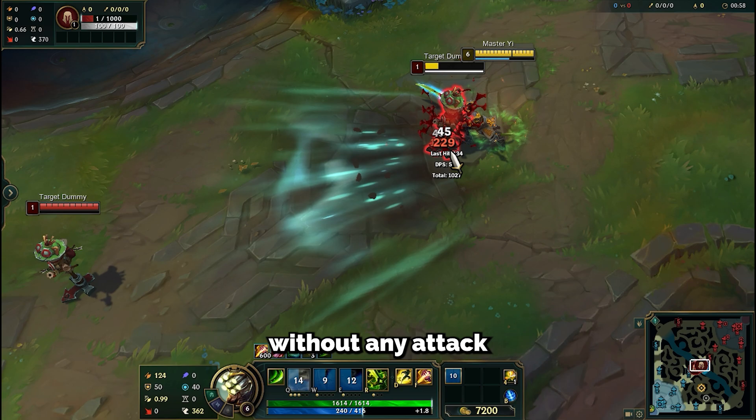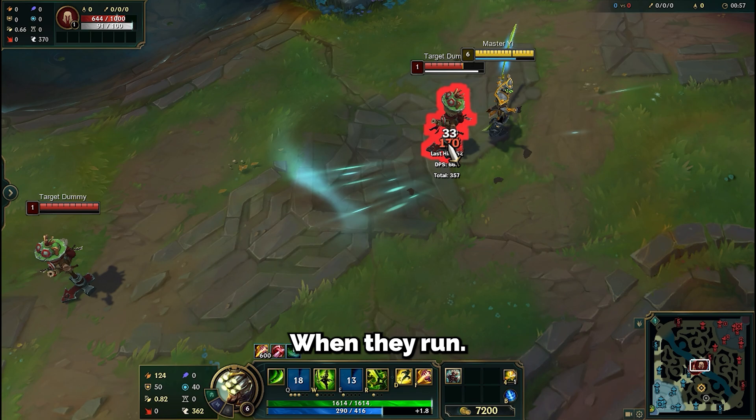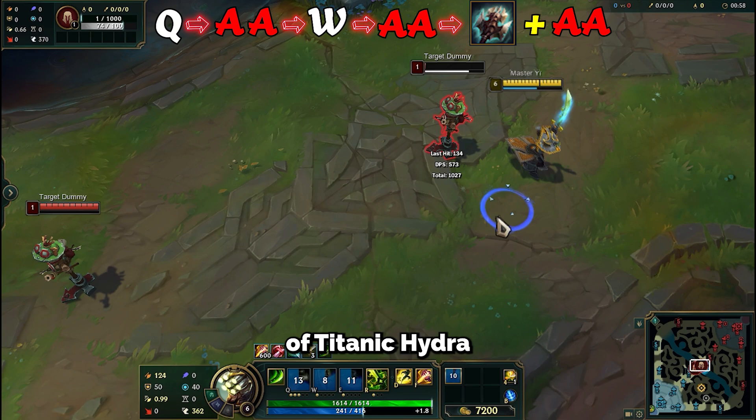But before we dive into the full build, let's take a moment to see how to land four quick auto-attacks without any attack speed items, because the main secret is here. Start with Q, positioning yourself behind the enemy to land three auto-attacks without any delay while following the enemy when they run. Follow this with an auto-attack, then use your W to reset the auto-attack delay, and finally activate Hydra to reset the auto-attack once more.